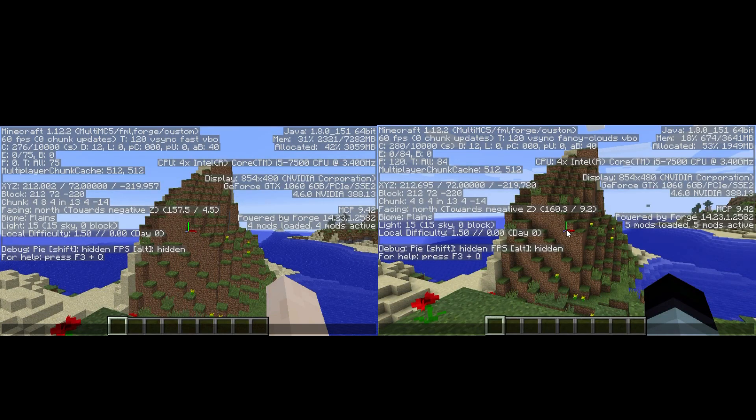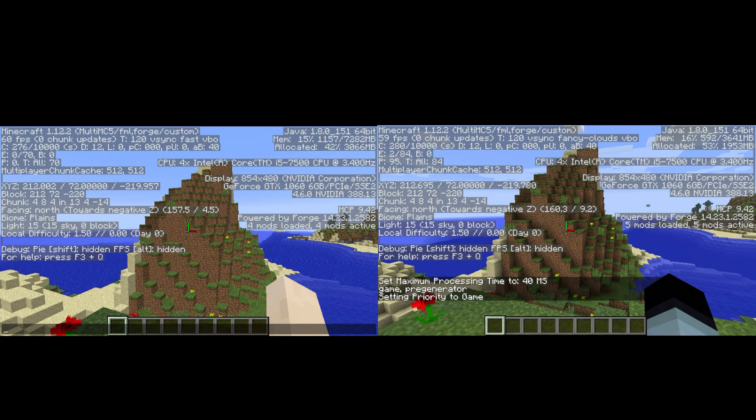I will stop the pregenerator that finishes first, the video will pause the timelapse and I will tell a couple of things. You can tell already that the Forge one has a bit more memory allocated than the Chunk Pregenerator, but that's normal. Let me reset the pregenerator since I did this recording a couple of times. The pregenerator is reset to the default settings.